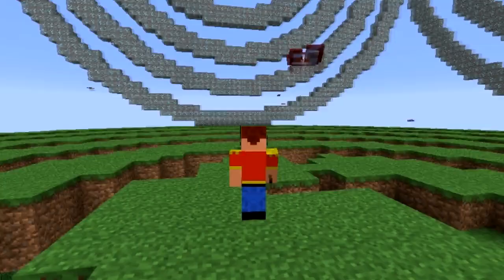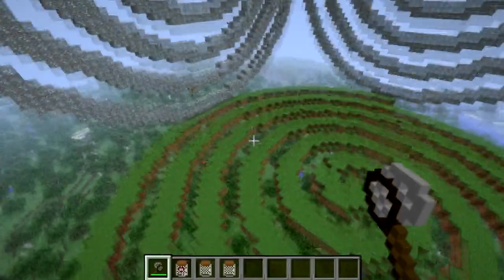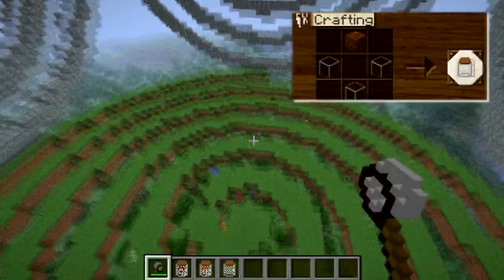This orange butterfly is kind of the default butterfly — the default texture for a butterfly — and it's found in all different biomes. You can catch these by creating a net, and this is how you create the net. You can catch them, and you need to have a jar in your inventory like I do, and there you go.